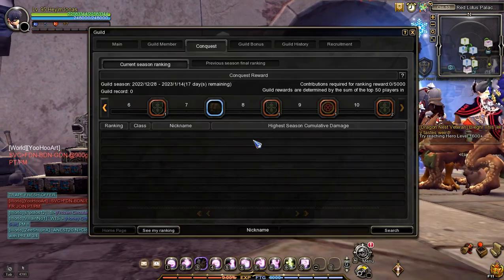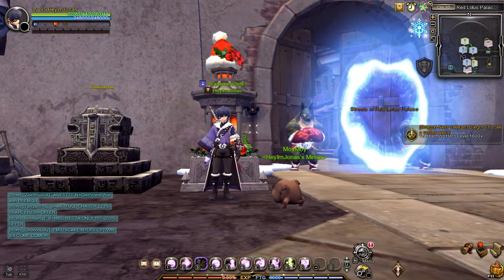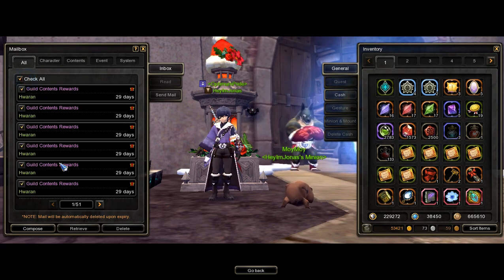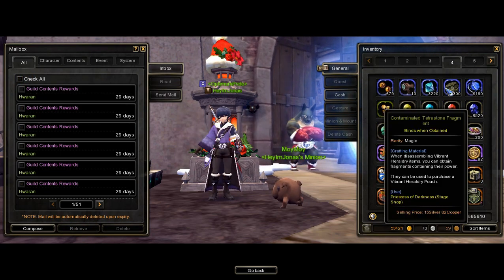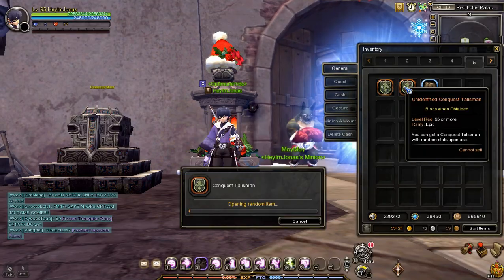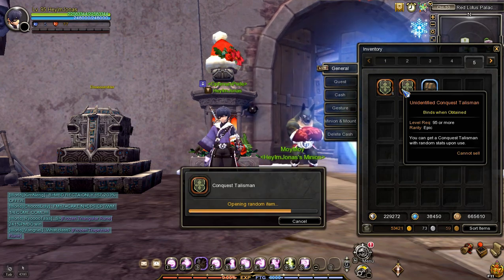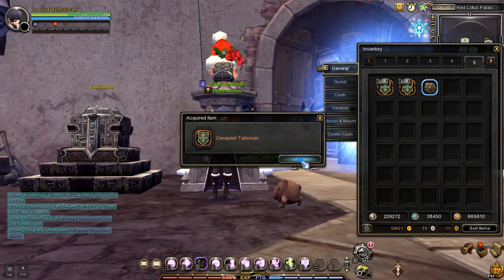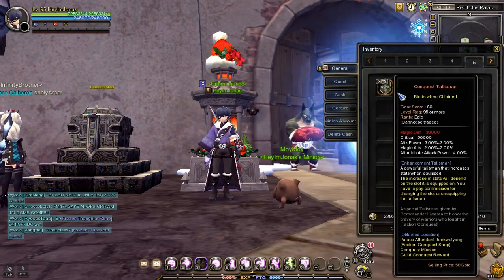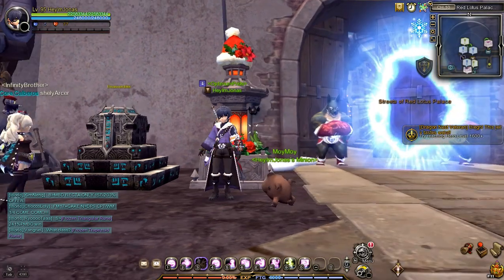In my case, the guild season has ended so I have received the conquest rewards in my mail. I'm going to open these conquest talismans and check what I've got. I already have a conquest talisman so I don't need these three, so I will disassemble my spare talismans to get quality certificates.